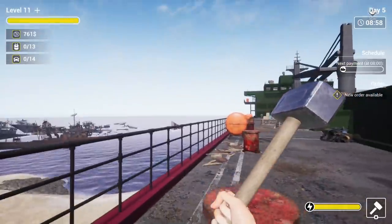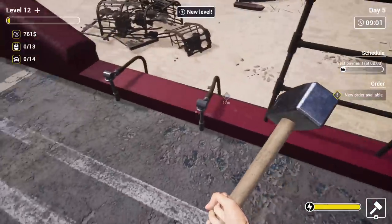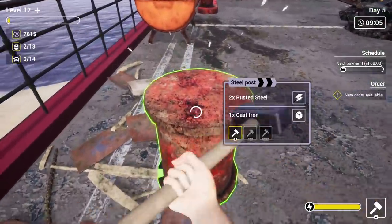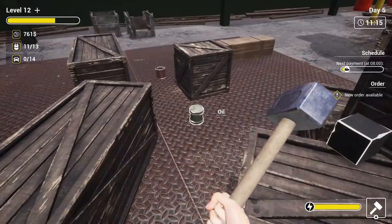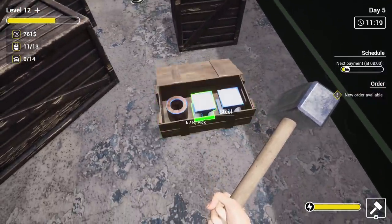I think I saw at some point you unlock like a zip line, which would be really good for this case because the truck's way down there. So as soon as we fill up, we have to actually go back down, which kind of stinks. Let's start to break all this down and see what kind of materials we get. Man, there's a lot of loose materials on this ship. This is definitely going to pay for itself.